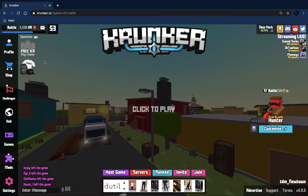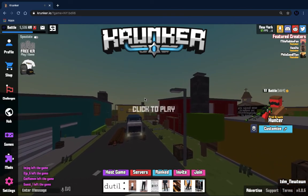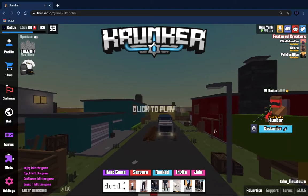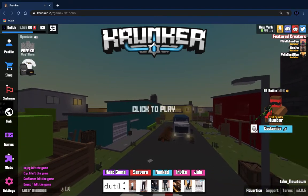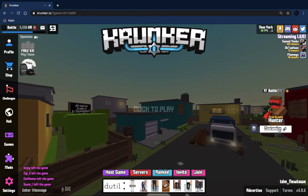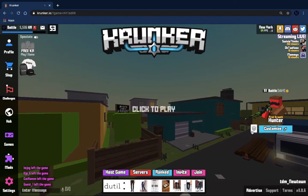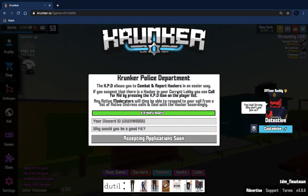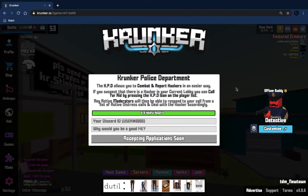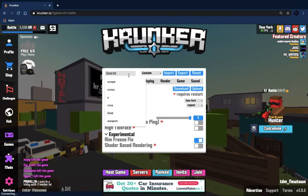Without further ado, let's get into it. Whenever you're playing Krunker, you see this blue, or dark blue, square option right here beside your character and the customize button. If you press it, it's the Krunker Police Department.